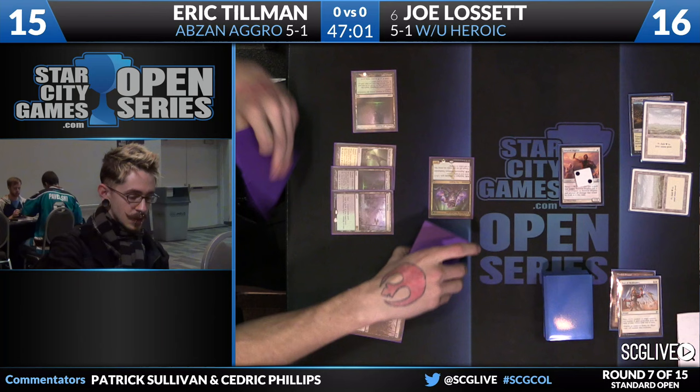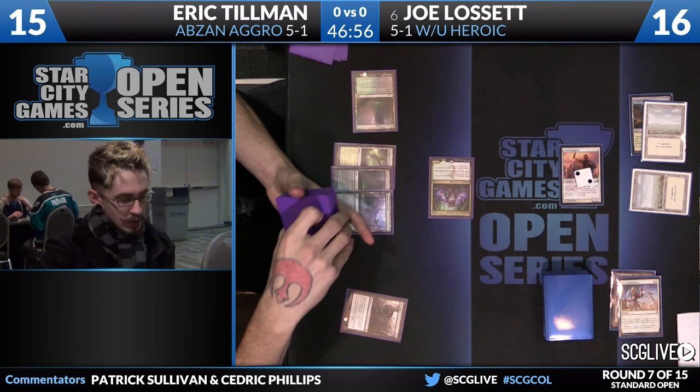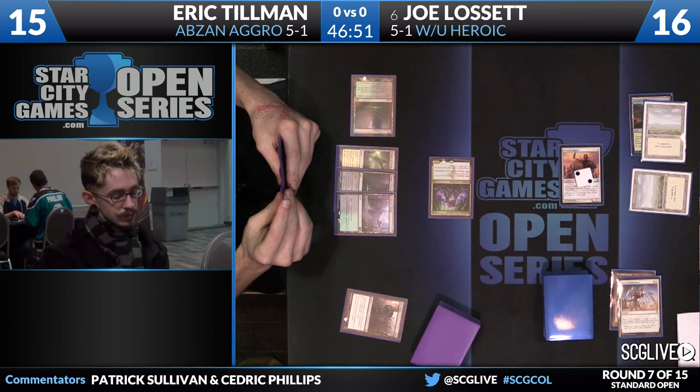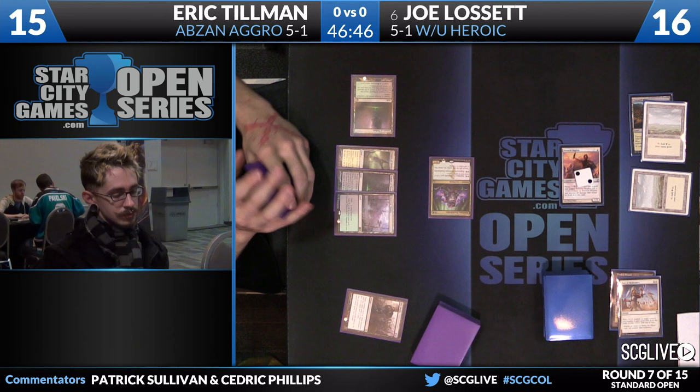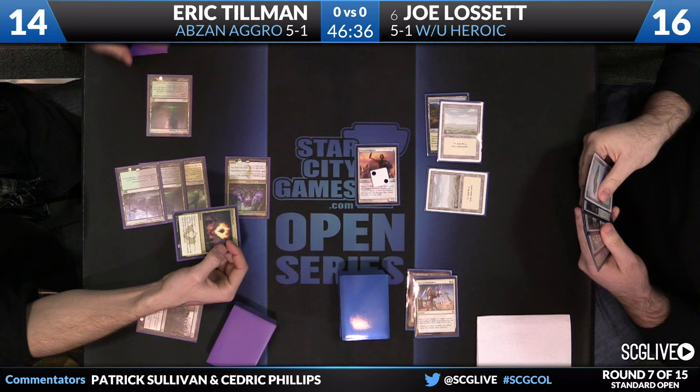There is a Temple. Top card becomes the bottom one. You have to imagine Tillman has some sort of spell to play — removal, discard, or just another creature. Playing counter spells against a rogue deck is always pretty difficult. Also, this deck deals a lot of damage to itself — that's the consequence of playing aggressively and casting Fleece Mane Lion and Bile Blight early on. You have to play with a lot of lands that deal damage to you.